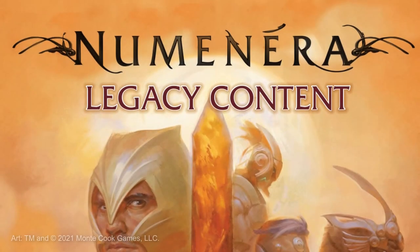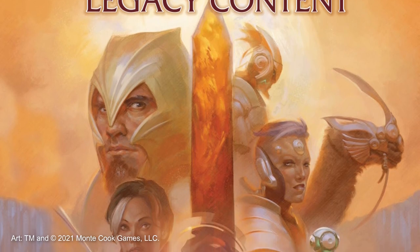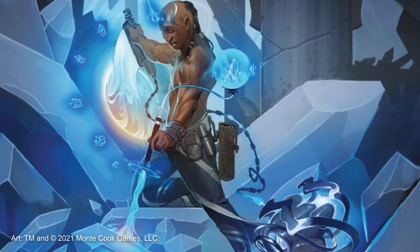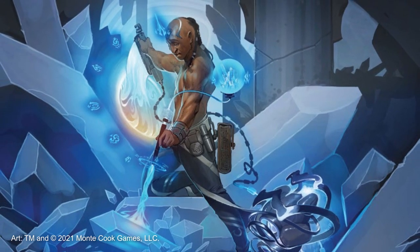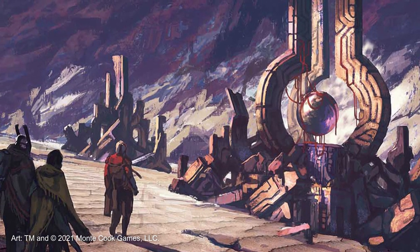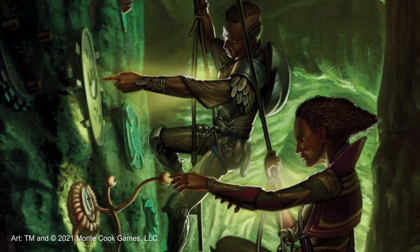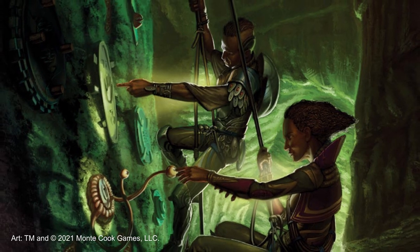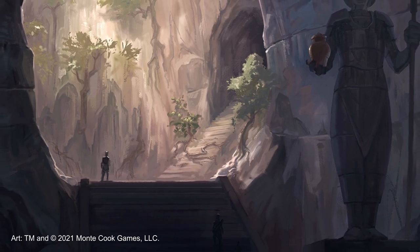Moving on from Ashes of the Sea, GMs should grab a copy of this document and run some or all of the included adventures using the pre-gens from Ashes, either as a continuing story or something more episodic. As an important note, the material in the legacy content may refer to two different kinds of ciphers in a very mechanical sense. GMs and players should completely ignore this and treat all ciphers as the same kind of item — ignore the distinctions between annuetic and occultic ciphers, as this rule has since been phased out. It may also be the case that you'll find references to an older set of rules for armor. Ignore those too.